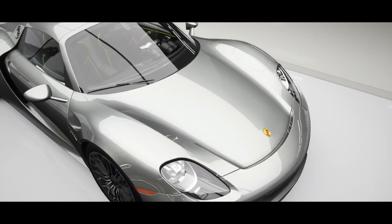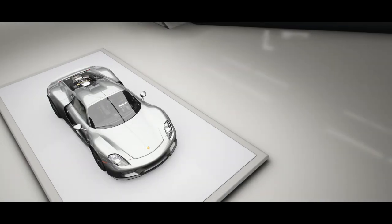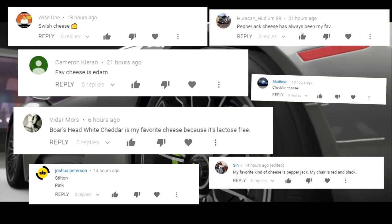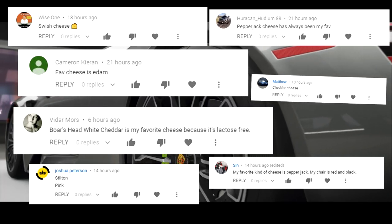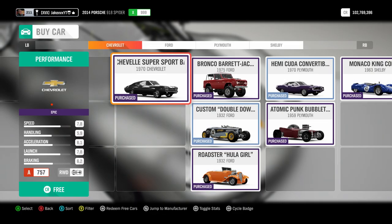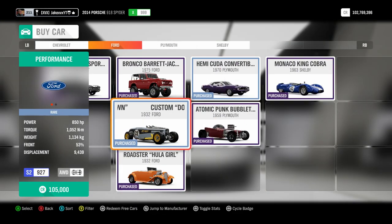In the last video I told you to comment your favourite type of cheese — I didn't know there were so many different types. In today's video I want you to comment your favourite vegetable. Anyway, straight into today's video: I want to have a look at this car here, the Ford Custom Double Down from 1932.